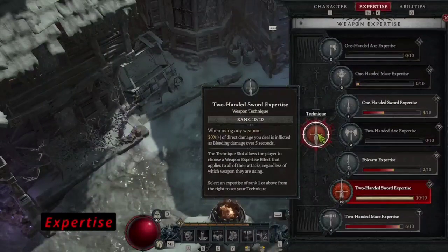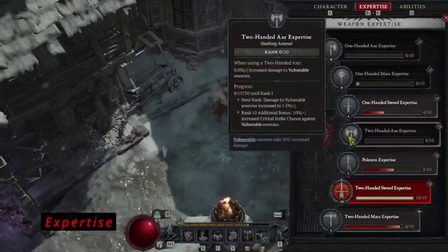Experiment with different weapon combinations to maximize the effectiveness of each skill — whether you're wielding a swift one-handed weapon for quick strikes or a formidable two-handed weapon for devastating blows.